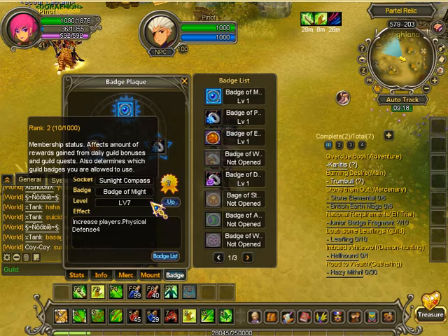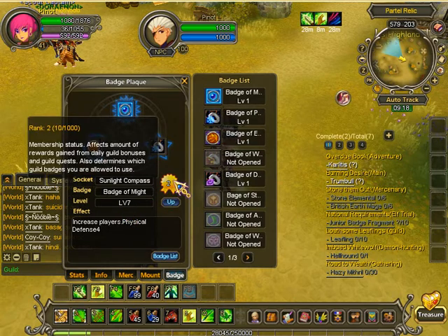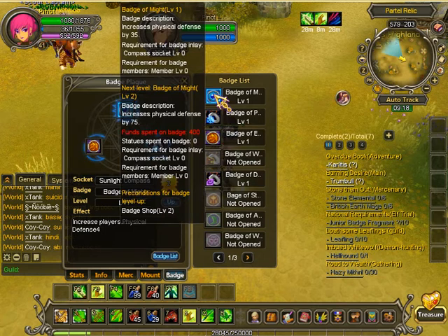But I wanted to go over the whole level portion of it. First of all, this rank here, this membership thing, doesn't really do anything when it comes to the effects of these bonuses. So I'm going to go over here — it says badge of might, and it says it increases the physical defense by 35.